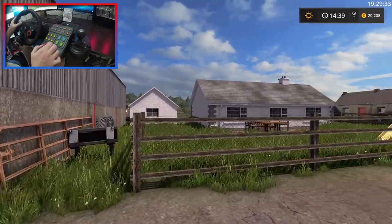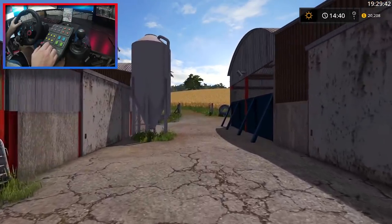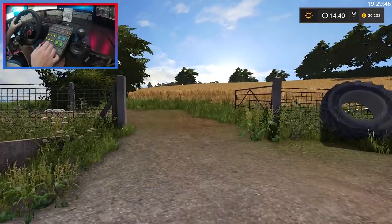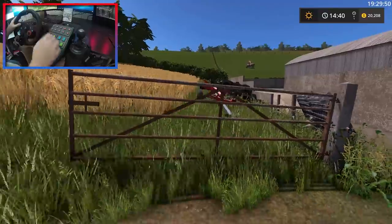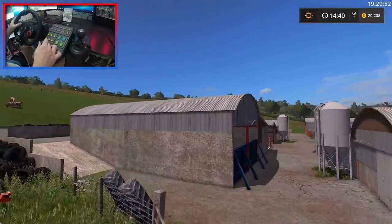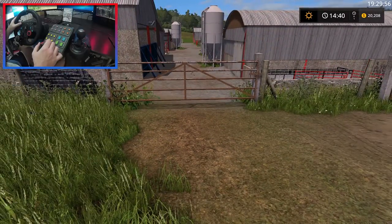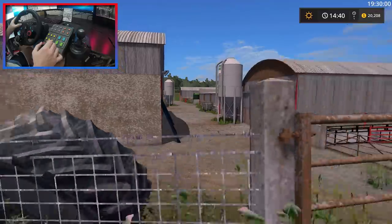We need to go up here and get the Massey, because today we're doing something a little bit off the usual here on Battling Craig. We need to get rid of this crop - it's been here for a while and it's not going to be too long until it's withered. We're going to have to close this gate because we need our header trailer, and there's no way we can get it through the yard because of the silo.